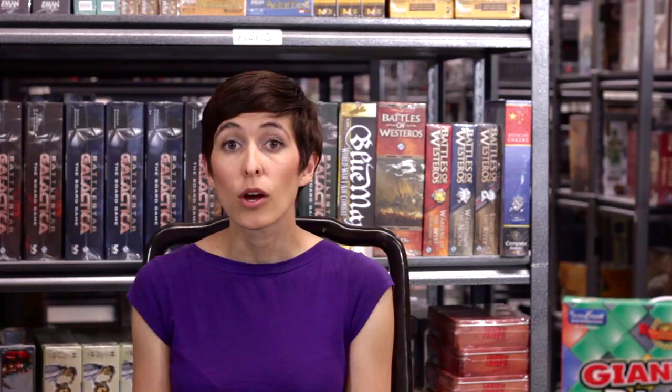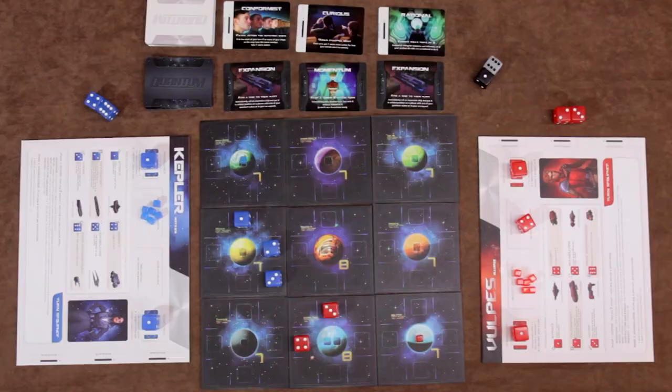Reconfiguring lets you transform a ship by re-rolling one of your active dice. If you roll the same number as before, you may roll again. Deploying lets you move a ship that was destroyed in combat from your scrapyard to the board by placing it in an orbital position next to a planet containing one of your cubes.